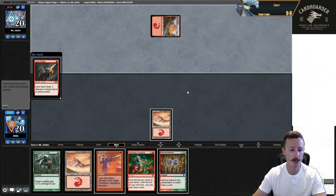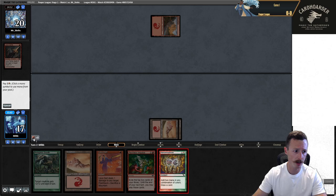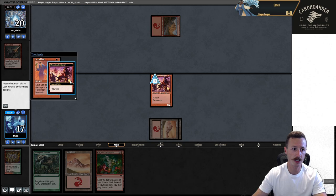Is this a mirror? Oh, it's Burn. I'm glad we kept the Mutagenic because we can save a potential Kiln Fiend from removal. Drew a land — perfect that we put back a land. Manamorphose for red-red, and there's a Swiftspear. I can Reckless Impulse this turn, or I can go Swiftspear into Dart you. I think that's what I'll do — Reckless Impulse later. Just giving up damage otherwise; they have to point a Burn spell here.